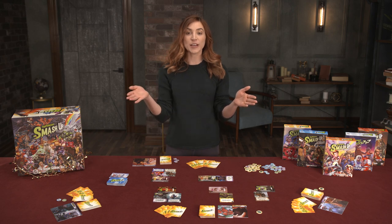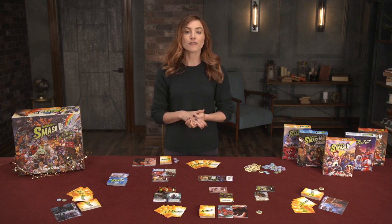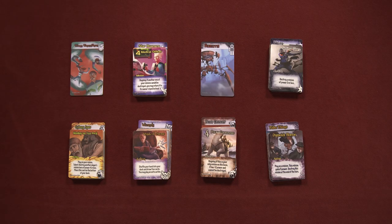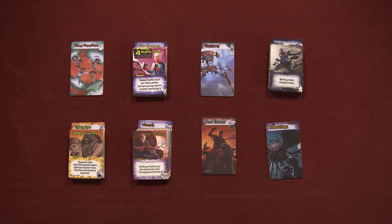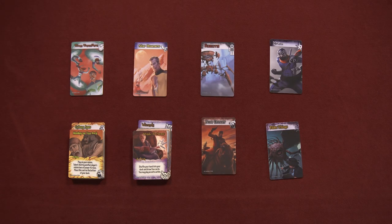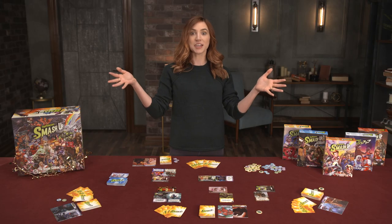Setup begins with each player constructing their deck. For your first few games, pick two factions and go for it. Once you have a few matches under your belt, try drafting by placing the limited number of teams on the table and have each player choose one, then in reverse order choose another. Smash them together!